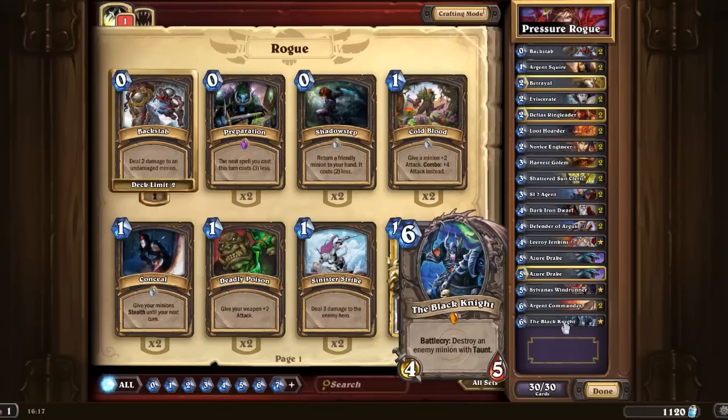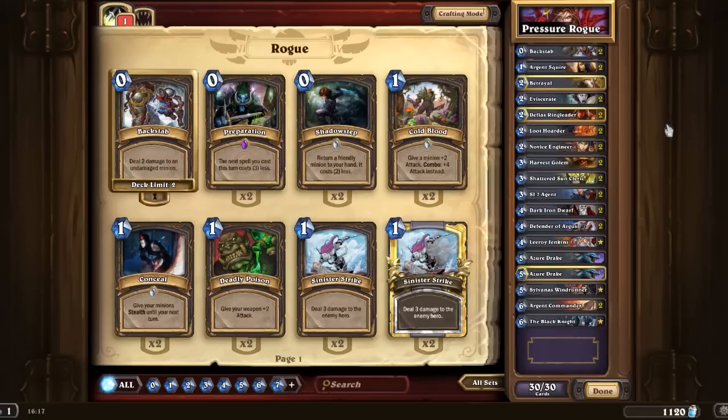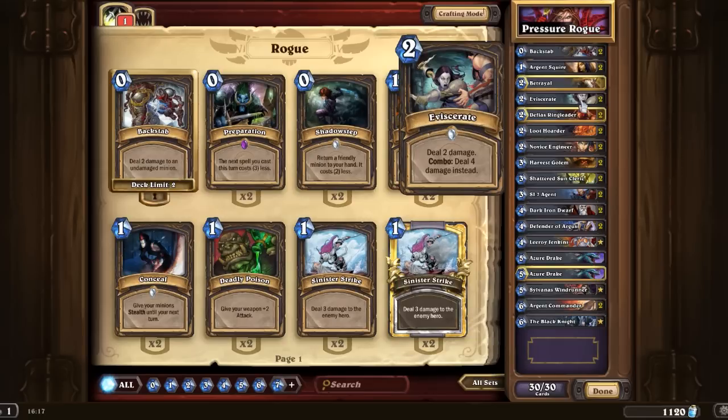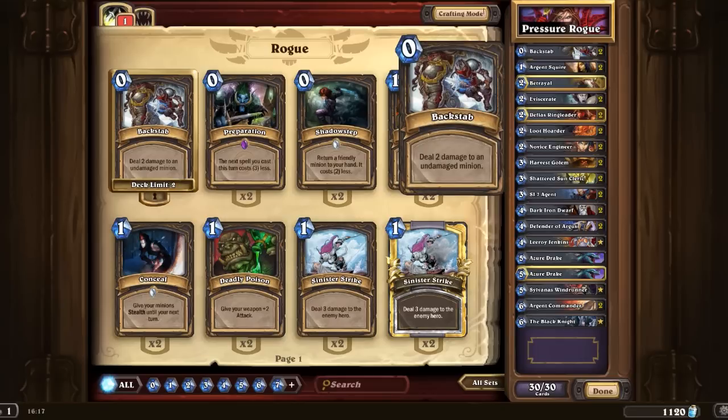I must admit, I haven't actually found many people using taunts, or if they do use taunts, I've been able to get rid of them with the other things I've got on the board at the time. We've got two Azure Drakes, which will increase the potency of the damage of Eviscerate and Backstab, which is also very nice indeed.